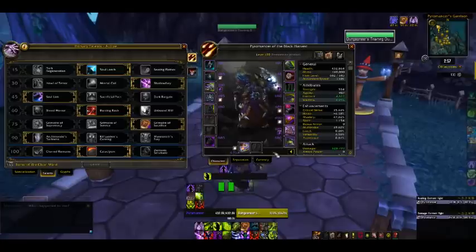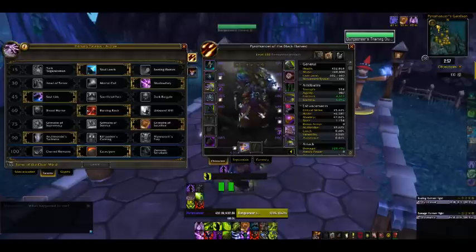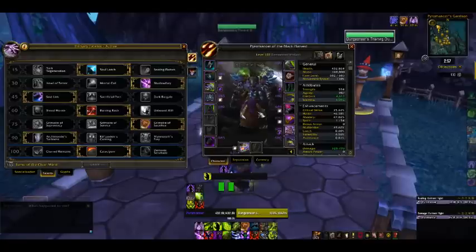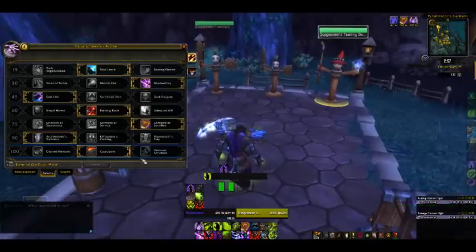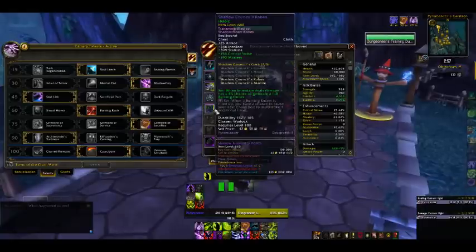Mixed with the Destruction Warlock 2-set bonus from Blackrock Foundry — when Immolate deals damage, it has a 4% chance to generate a full Burning Ember — Cataclysm becomes insane. If you can Immolate 10 targets at once, each time your Immolate ticks it's going to be a 40% chance that you're going to get a full Burning Ember. The 4-set is also very nice: when a Burning Ember is filled up, you have a chance to cause your next Chaos Bolt to Multi-Strike 3 additional times.